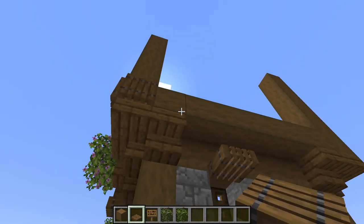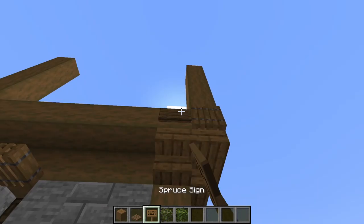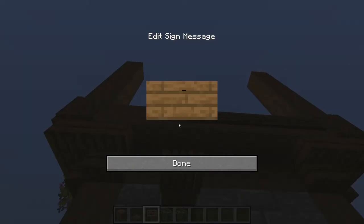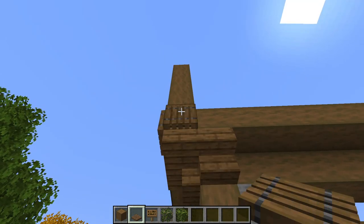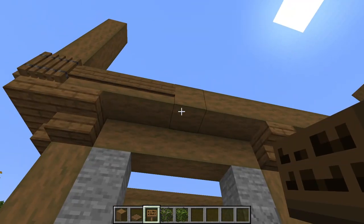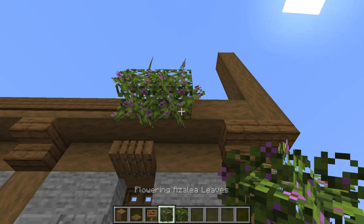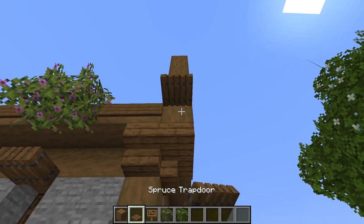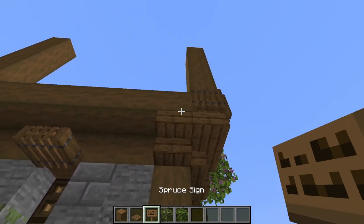On this side, place trapdoors at either corner then fill the middle with signs. On the back, place a trapdoor and three signs coming in from this side. Go ahead and knock out this log for the chimney. Place nine more signs along this beam, then two flowering azalea leaves, then two more signs and a trapdoor. And on this side, place trapdoors at either corner and fill in the middle with signs.